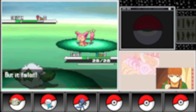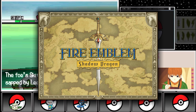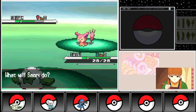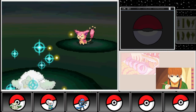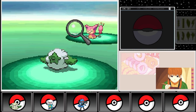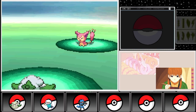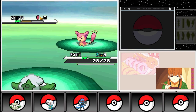In 2008, Fire Emblem: Shadow Dragon, a remake of the original 1990 game, was released for the Nintendo DS. This remake brought updated graphics, a more streamlined user interface, and new features such as reclassing characters, providing a fresh experience for newcomers and long-time fans.